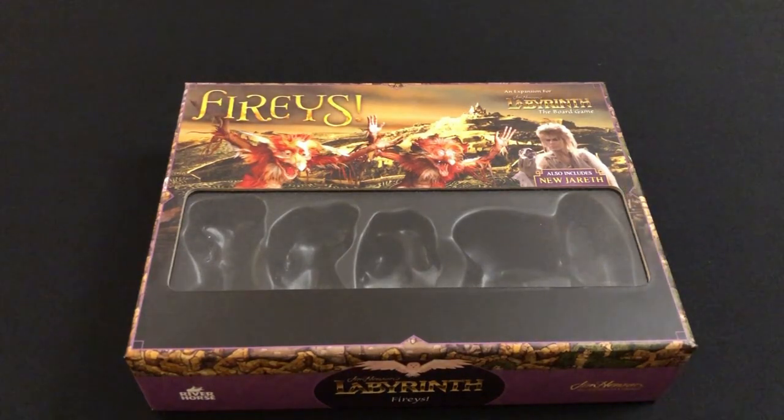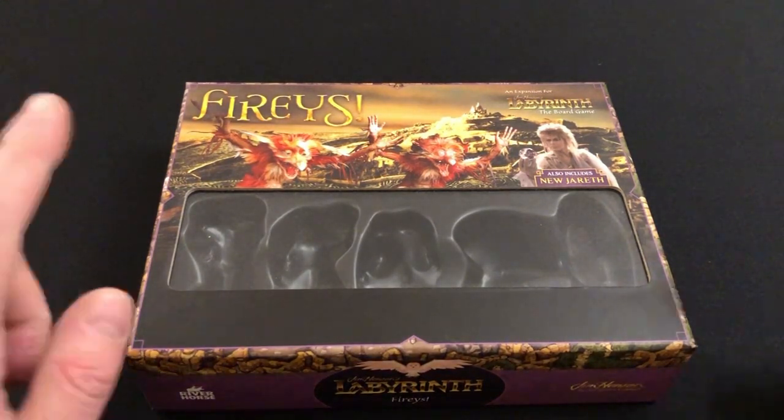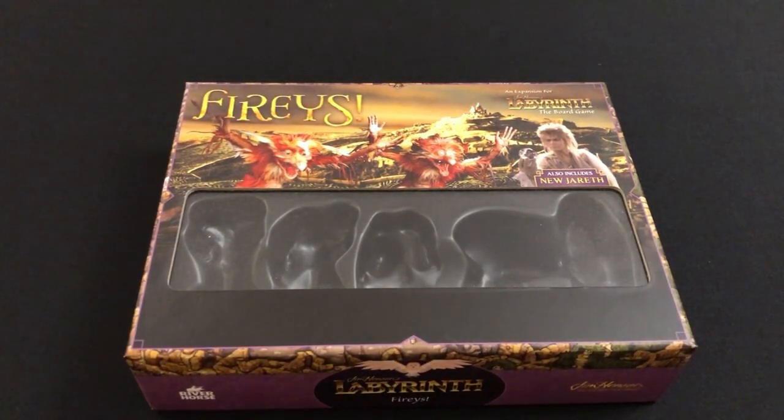Instead you get four Fireys, and you also get a new Jareth. The base game comes with Jareth in his Magic Dance outfit, and this expansion has Jareth wearing his end game outfit - the 'you have no power over me' final confrontation, which is very cool. I picked these up for my wife for her birthday and as a surprise I painted them for her. Unfortunately I wasn't able to get any footage of the painting because I had to do it secretly during her night shifts. But I'll quickly show you what I've done, talk through how I achieved the look, and briefly discuss the expansion itself, which unlike the goblins expansion actually includes some new gameplay elements.